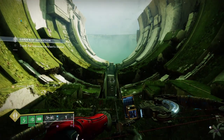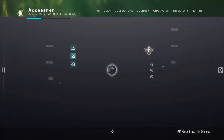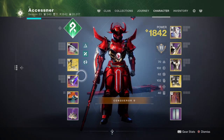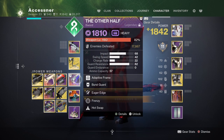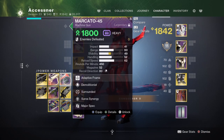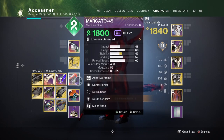As the title says, weapons to bring to the Garden of Salvation Raid. I'm going to start with the heavy slot for the first encounter. I recommend using a sword — an eager edge sword. If you don't have eager edge, you can run a normal sword or a machine gun. Those are usually the best two options.